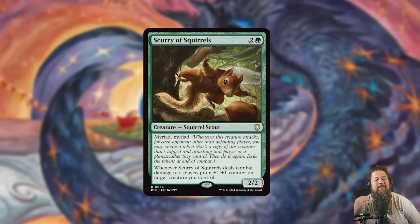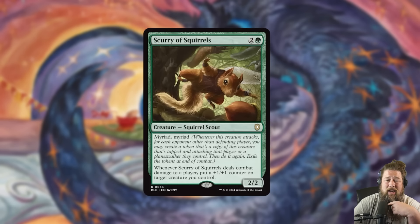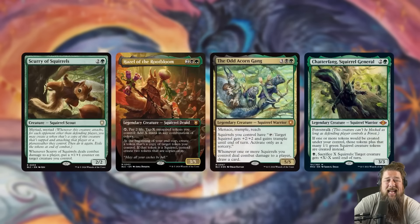We also got Squirry of Squirrels, a very weird card. It's a 3-mana 2/2 with Myriad. If you don't know Myriad, when it attacks, for each opponent other than the one you're attacking, you get to make a tapped and attacking token copy of the creature that goes away at end of combat. And then whenever it deals combat damage to a player, put a +1/+1 counter on target creature you control. So essentially, it's a 3-mana 2/2 that technically attacks for 10 damage and puts a bunch of counters on your stuff.